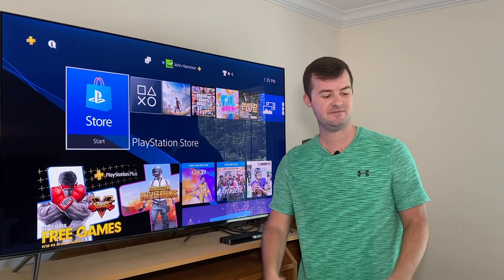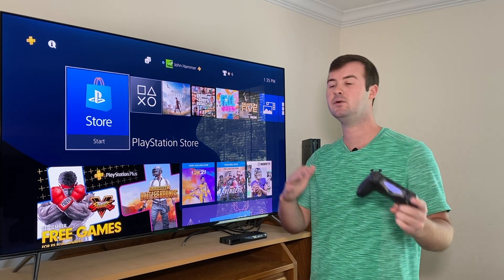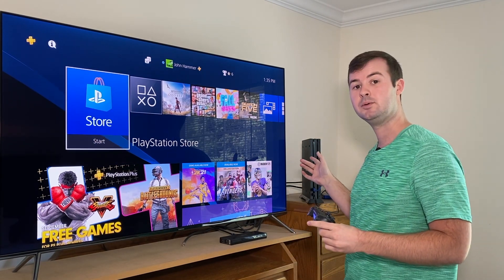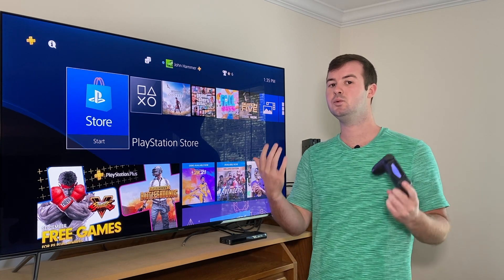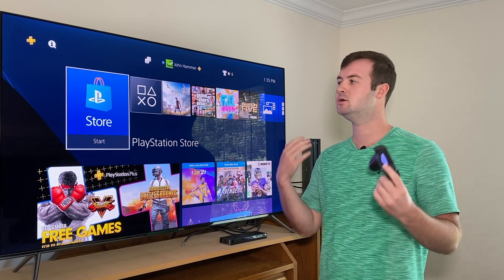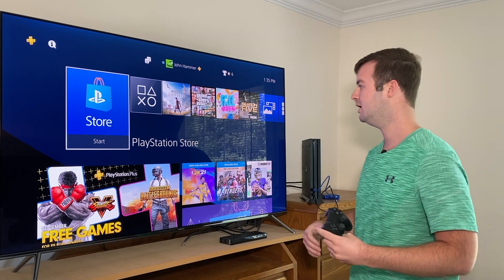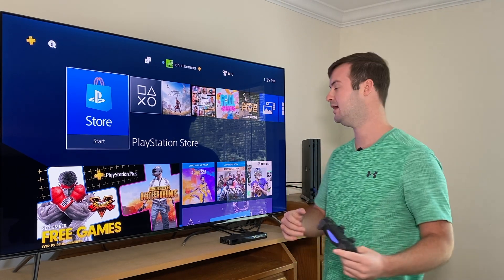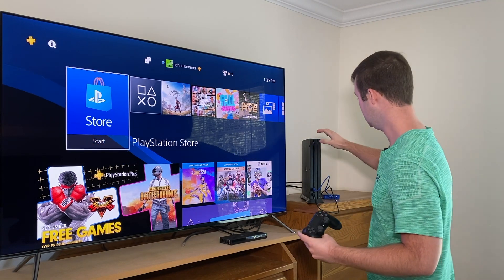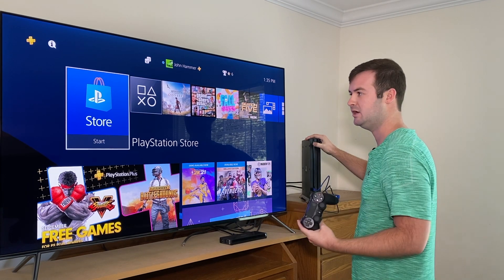Now let's get into how to enter safe mode. You can have your PlayStation 4 off or on — this works with the PlayStation 4 Pro, Slim, and original models, so regardless of which model you have, this should work. To get into safe mode, go to the power button directly on your console and push and hold it until it beeps so that the console will shut off.